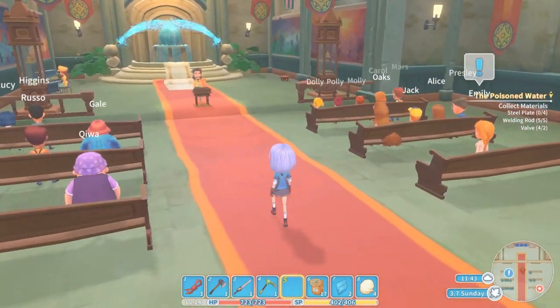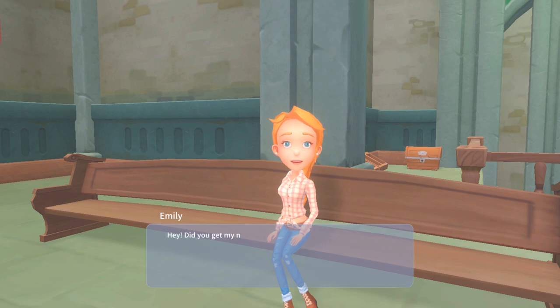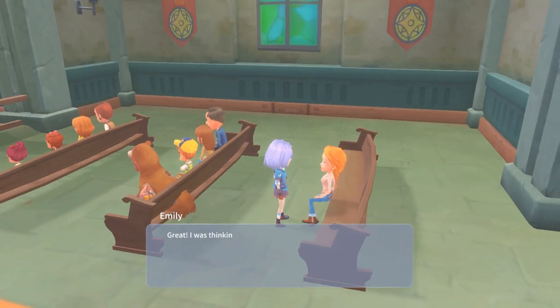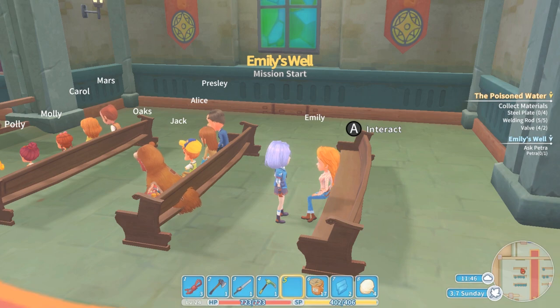I'm just like walking up to her during church — hey, what's the job you have for me? She's not trying to listen to the sermon at all. 'Did you get my note? Watering the fields can be a real hassle, especially when Granny's back is acting up. Could you help me by creating an easier way to get the water?' Sure, I can do that. 'I was thinking we needed a well along with a way to pump the water out. Don't forget, we'll need something to store the water in. Check with the research center on building that well.'